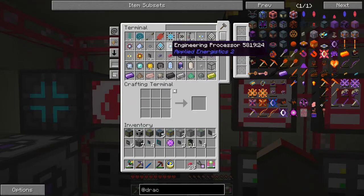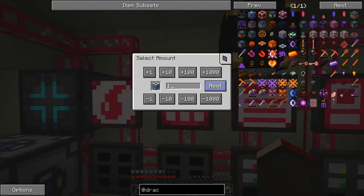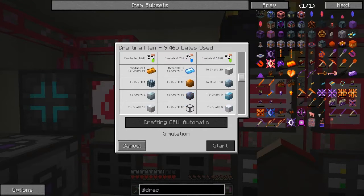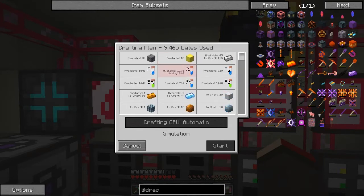I want to craft tungsten plating. I should have thought about this at the time but I didn't. It says we've got not enough copper. There's 1,178 here and 1,152 is the capacity of a decomposer, so there's a little bit more in the system than that. It looks like that's the only problem at the moment.